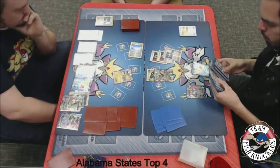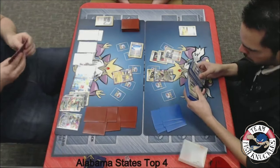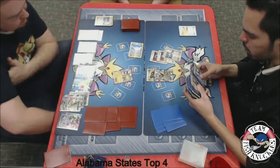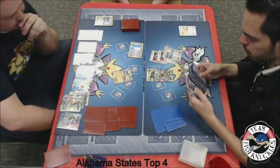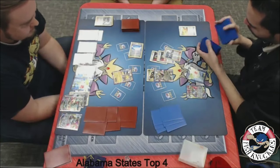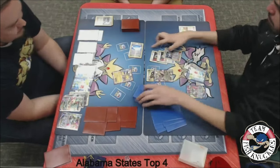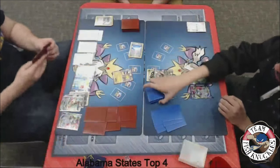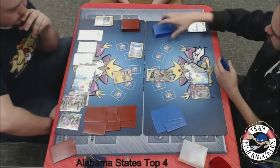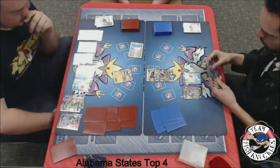Some people might just play Sycamore automatically without worrying about the Shaymin first, but I think Jose grabbing the Shaymin right off the top is better — you do get more cards and you have the chance to use a Supporter card. Whereas if he just played the Sycamore, he would waste his Supporter for the turn. Jose grabs the Shaymin, setting up to draw six cards. What Jose needs to find is some kind of disruption for that DCE on the benched Mega Rayquaza — because if Blake has a Hex Maniac, he can still knock out the Giratina. Jose finds the Enhanced Hammer to discard that DCE.